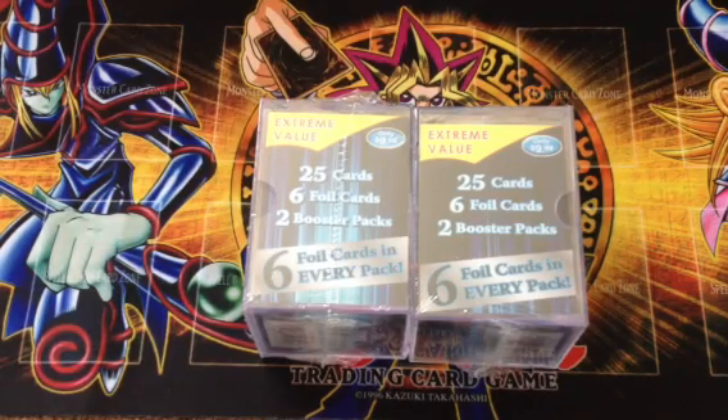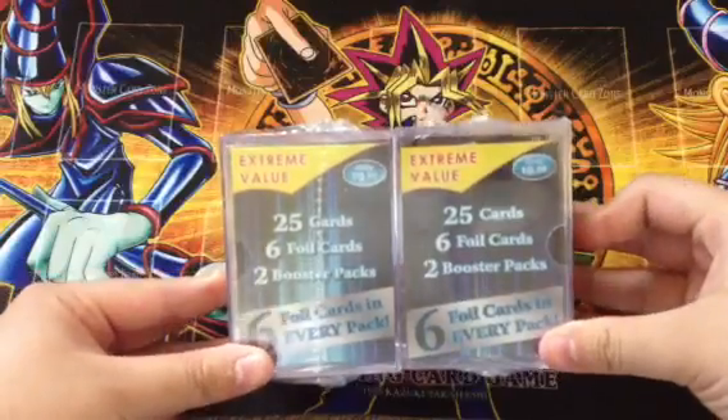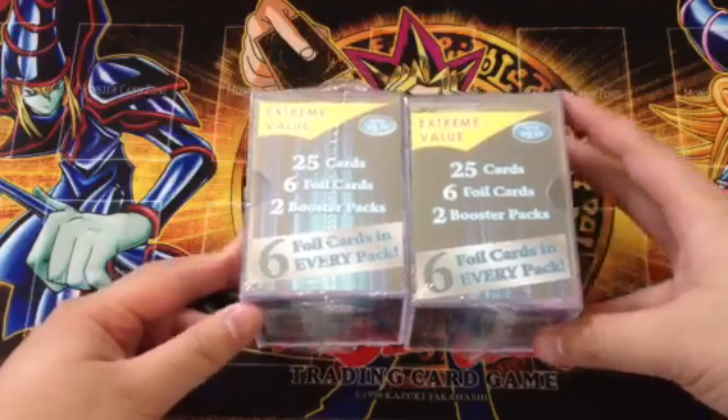Hey YouTube, Adam here again today bringing you guys two of the Extreme Value boxes from Target. As you can see, they're both $9.99 each and they come with 25 cards, 6 foil cards, and 2 booster packs.